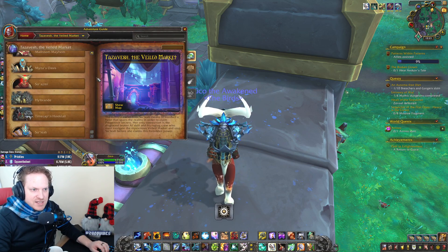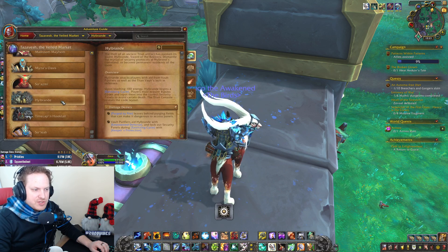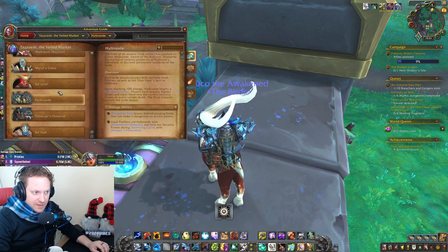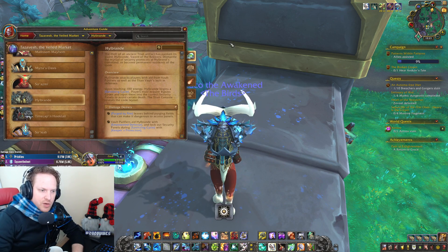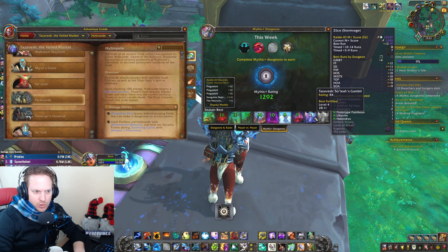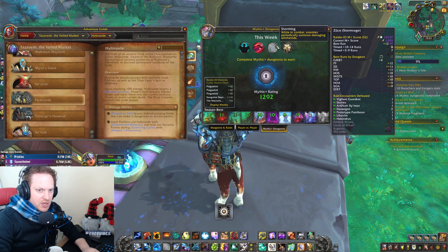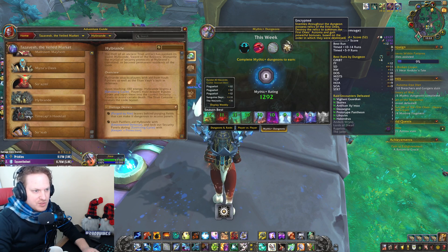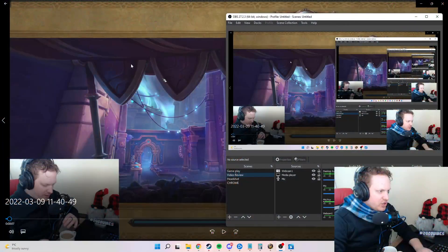The dungeon is very, very easy. These bosses are actually not hard, and they have done significant nerfs on nerfs on nerfs to both the Streets version and this Soli's Gambit version as well. You shouldn't be afraid of these dungeons anymore. The affixes for this week are Storming, Bursting, and Fortified. We only had Fortified and Bursting because it was only a plus four, so we didn't actually have Storming or Encrypted — that would definitely add a layer of difficulty.